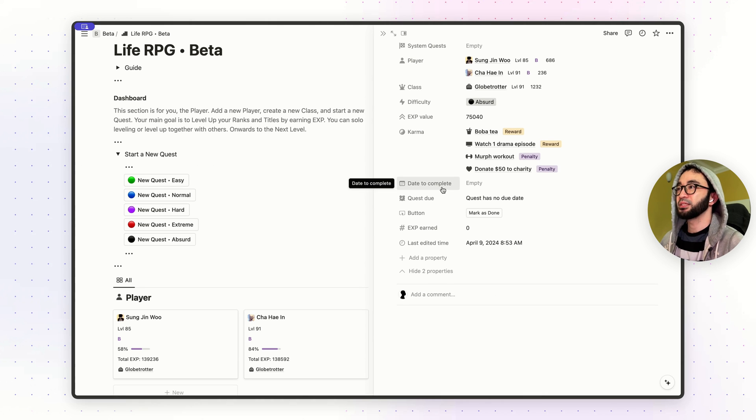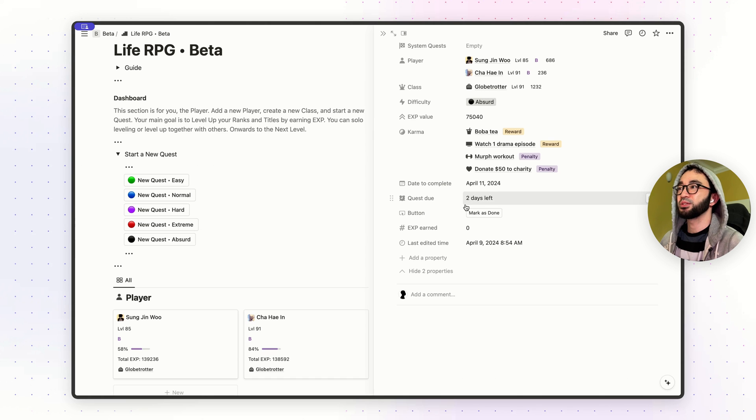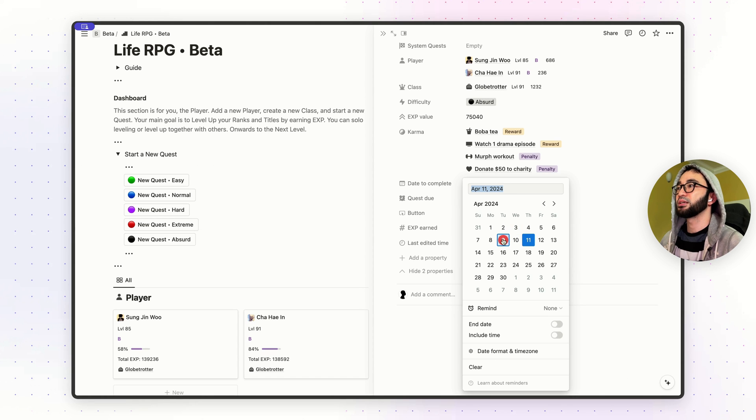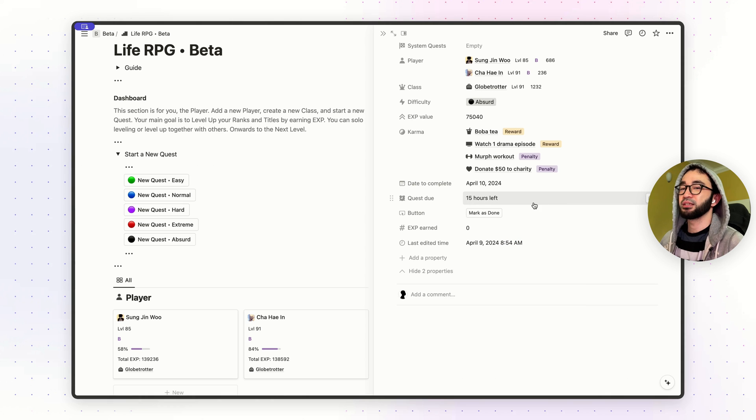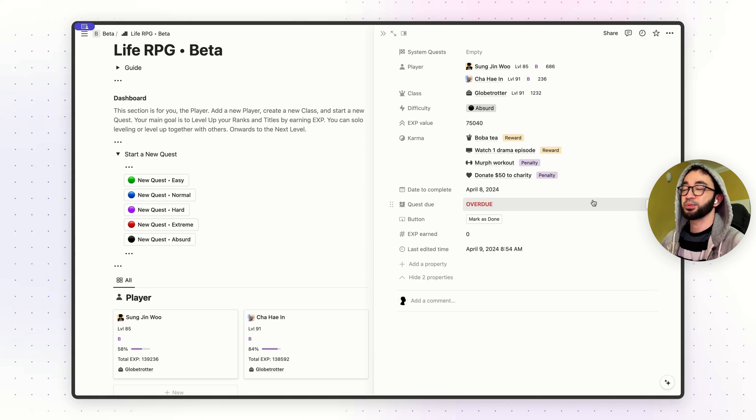Another new property in this quest page is the Quest Due property. It will show you when your quest is due, but this property depends on the Date to Complete property. If today is the 9th of April and you click on the 11th, it's going to show you 'two days left.' If you click on the 10th, it'll show '15 hours left.' If you click today, it'll say 'due today.' And if you missed your quest due date, it'll say 'overdue.'